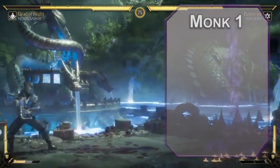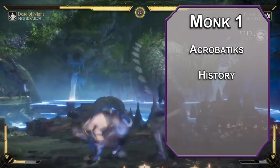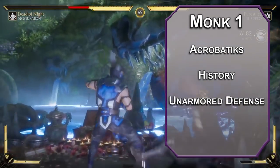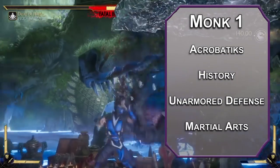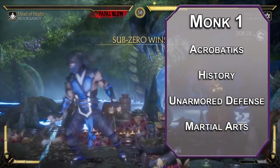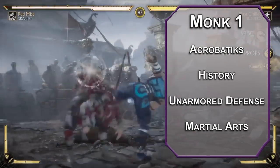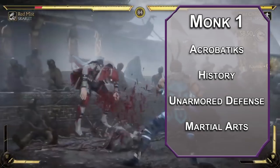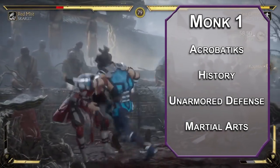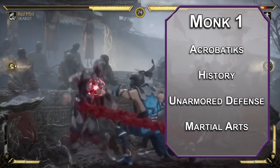We're gonna kick things off as a monk. First level monks can grab two skills from the monk list — go for acrobatics for sweet flips and history for long lore monologues. You get unarmored defense, making your AC 10 plus your dexterity and wisdom modifiers. There's also martial arts, which gives you proficiency with monk weapons — any simple weapon that isn't heavy or two-handed, or a short sword. These deal a minimum of 1d4 damage, as do your unarmed attacks, and you can add your dexterity to unarmed attacks and make extra unarmed attacks as a bonus action, so you can really juggle your opponents with style.